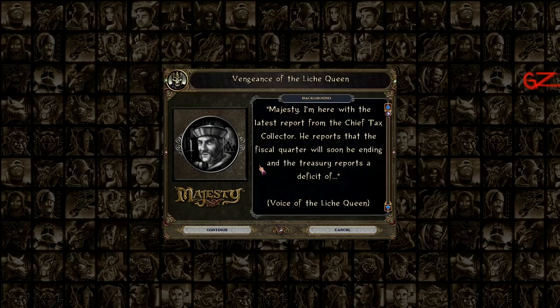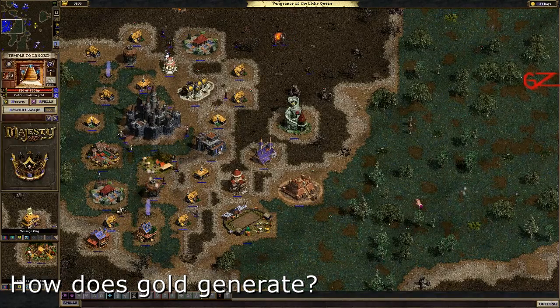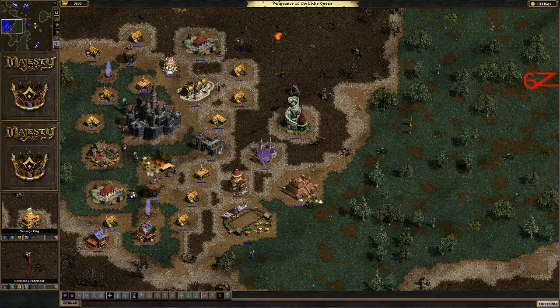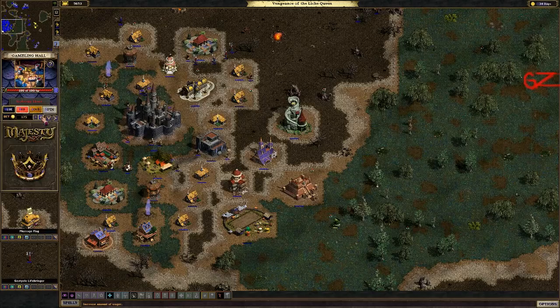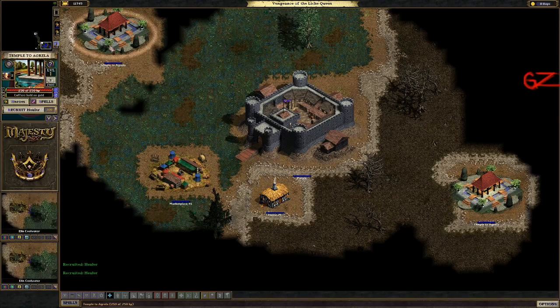The Chief Tax Collector reports that the fiscal quarter will soon be ending and the treasury reports a deficit. Unlike other RTSs, Majesty removes a majority of the ways a player normally interacts with their economy. Truly, the only input a player has on gold production is building placement and upgrades. Gold is collected from NPC characters in your kingdom called tax collectors.